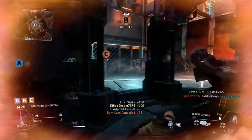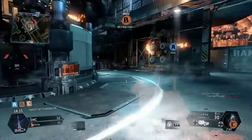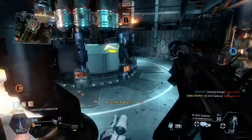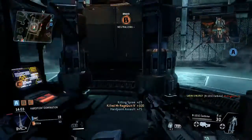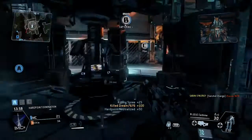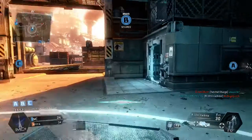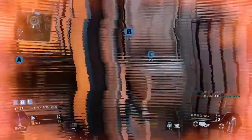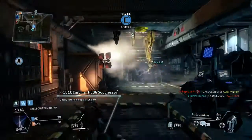I take out the first human player and I'm just scouting around because it's still neutralizing. I see another human player and take him out too. Coming back up, a nade comes in and there he is — we take him out. That's a triple kill straight away, and then I get another kill with the satchel charge. Unfortunately I can't see anything and that guy takes me out — fair play to him.